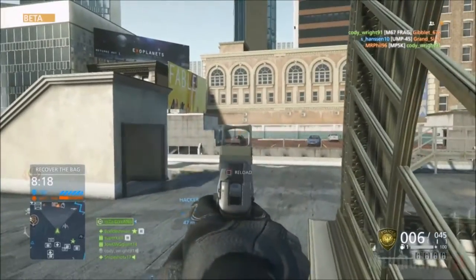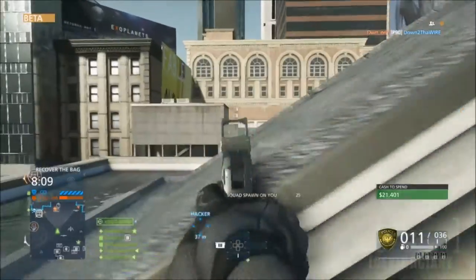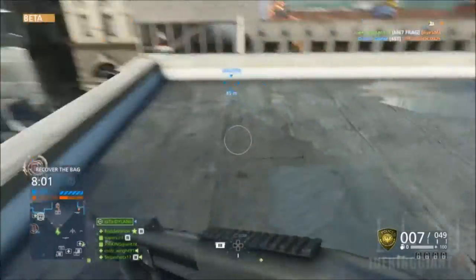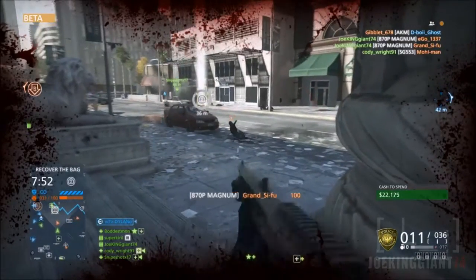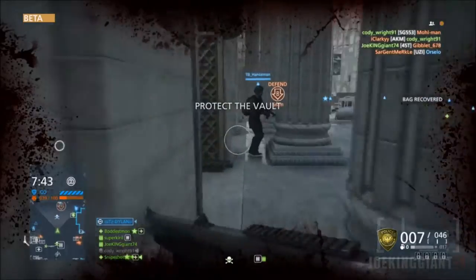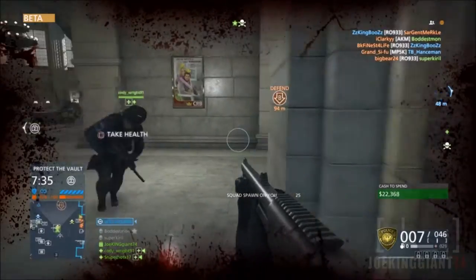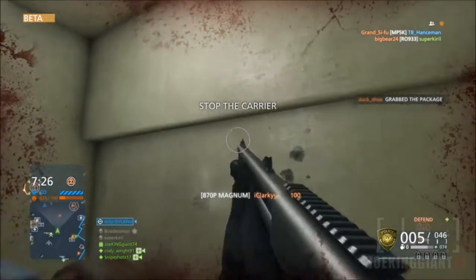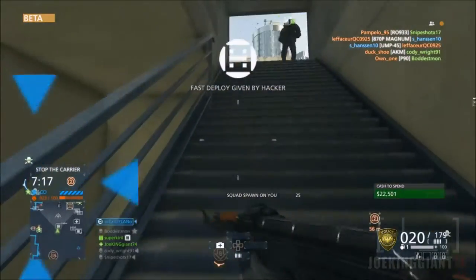You can buy the incendiary grenade at any point in Battlefield Hardline, you don't have to get it right away, but it is very important. You can cut off routes to the vault. When everybody is heading to the vault it's usually through two main paths — most players don't even know there's a third path — and those two main paths have narrow hallways. Throw an incendiary grenade in there and you can take out a huge crowd. I posted a video where I got seven kills in a row in ten seconds using it.